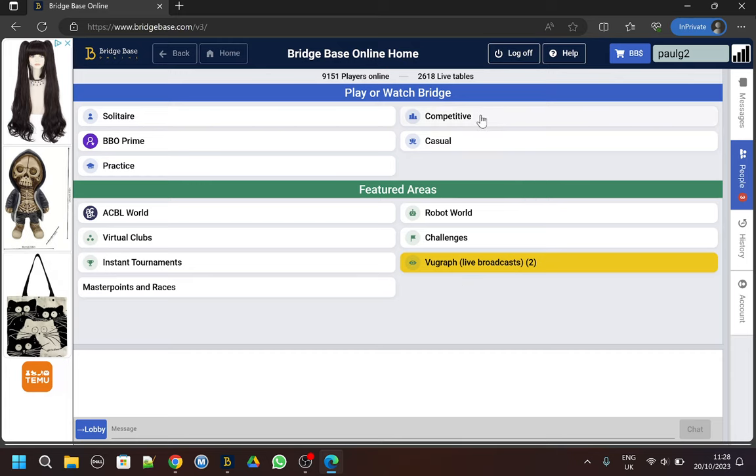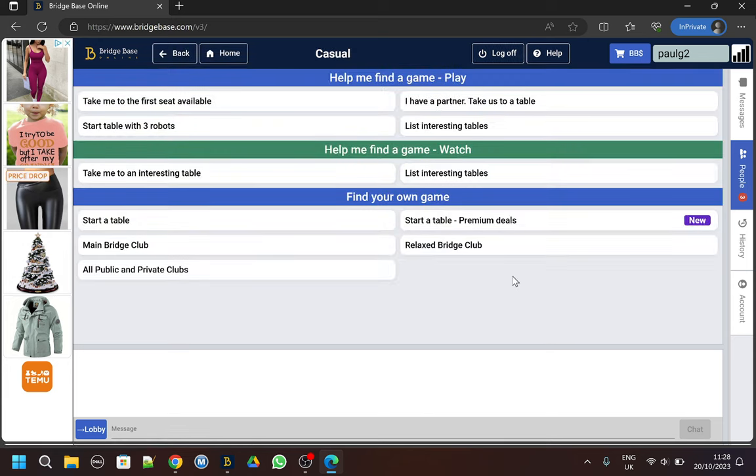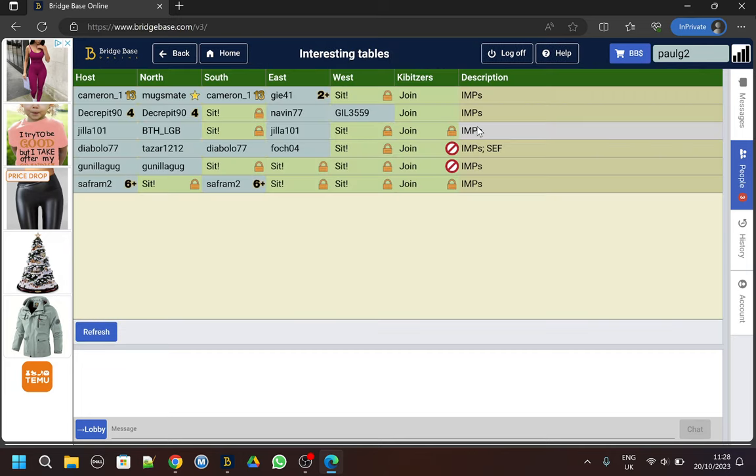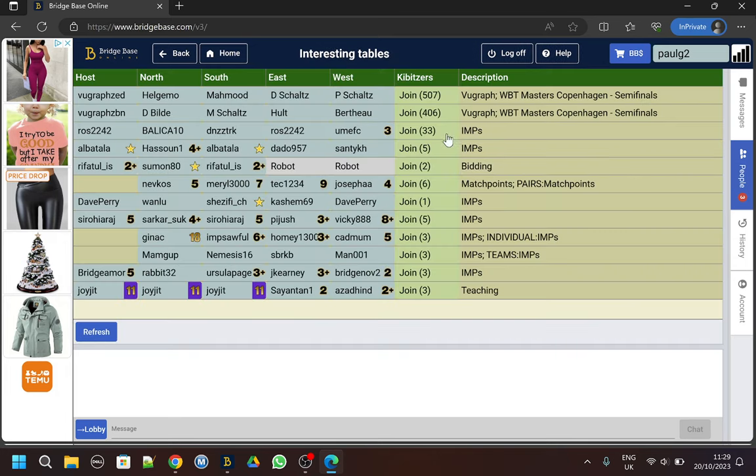There are lots of tables on BBO. If you're new to BBO, you might find the casual tables easier. You can also list interesting tables. These have come up because Cameron and Mugsmate are friends of mine - we could join as a kibitz, but they're actually looking for a West player and I don't want to play at the moment. Normally you get a list of interesting tables to watch.